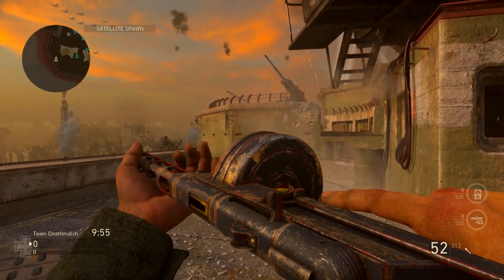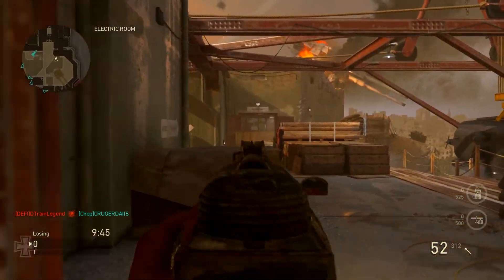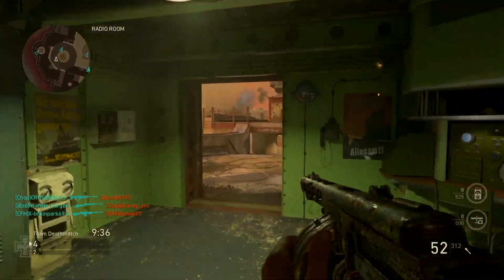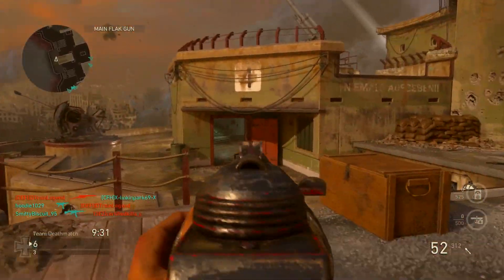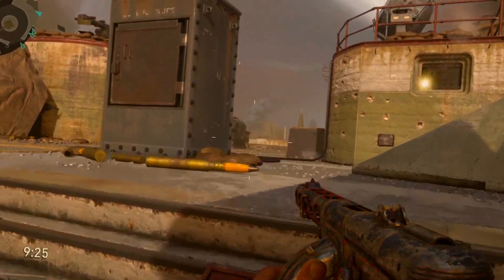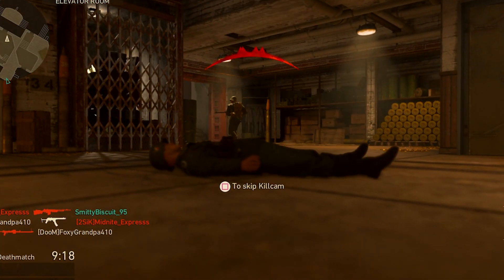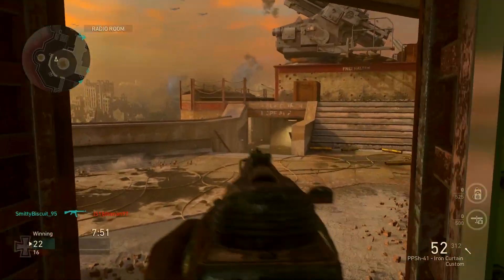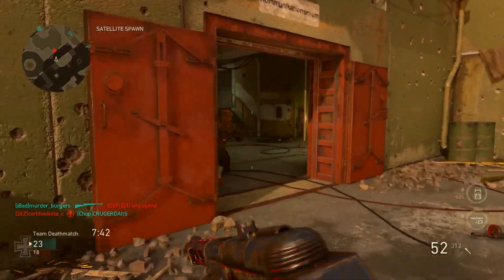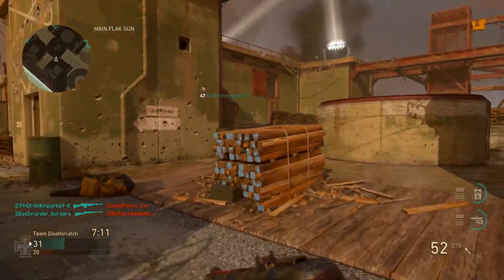Next up we have the Iron Curtain — basically just the default PPSH but with a different animation, and it's blue and yellow. That's the difference. Sledgehammer basically just put in a color-swap variant, something to waste supply drops on. It's got the default iron sights and that's exactly what I don't like about it. Normally when I use this one it's because I've picked it up off the ground while I'm on a streak and need a new weapon.